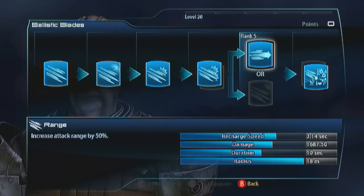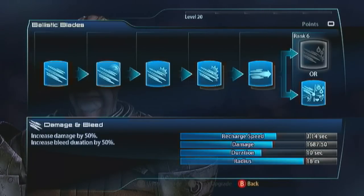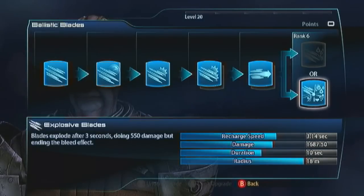For the final evolution, I go for the explosive blades. Damage and bleed is awesome — you do a lot of damage over time with that, and there's a lot of damage over time with this character. But I love the explosive blades because it's superior crowd control. You stagger them with the initial hit, then you do a bunch of damage over time, and then they explode, doing more damage and staggering them all over again. It's a great way to take control of the map.